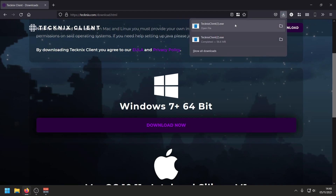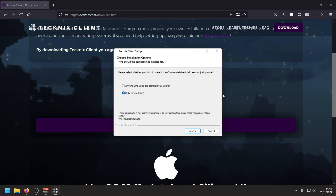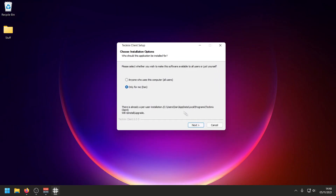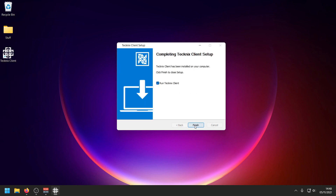Let's open up the Tecknix client installer. It shouldn't flag as a virus because they have signed the package now, so it should be a legit signed program. Let's go through the installer — just next, install, pretty generic installer — and then just press finish.